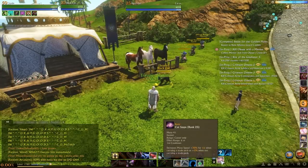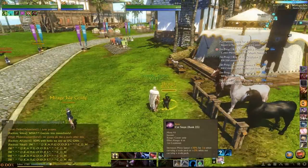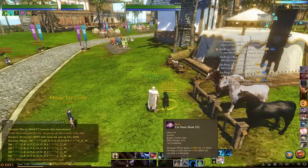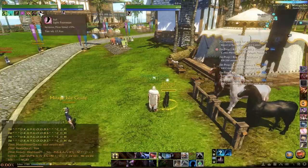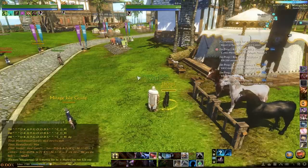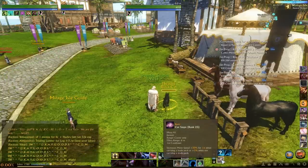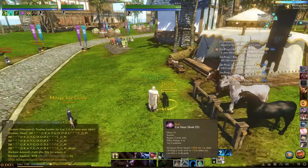So what it does is, if you are within 6 meters of it, you can apply a buff. It's pretty important that when you initially use this ability, you are literally right next to the cat. What this buff does is it gives you a 5% movement speed increase just base, and it gives you a 30% movement speed increase if you are carrying a trade pack.